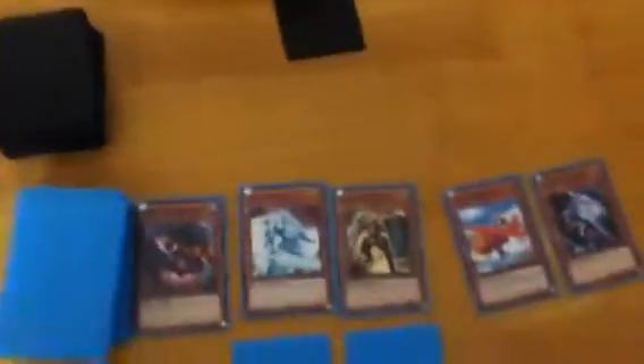Shine Knight attacks taking you down to 5,000. Vengeful Shinobi attacks taking you down to 4,600. Goblin Berg attacks taking you down to 3,200. I play Wingbeat of Giant Dragon — return one face-up level 5 or higher dragon you control to the hand.